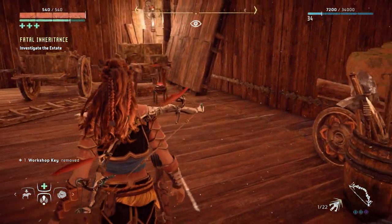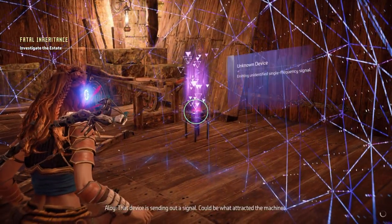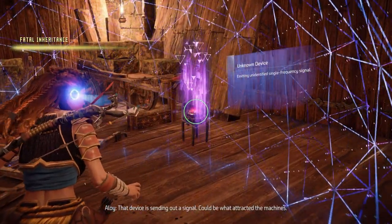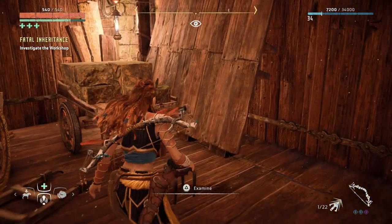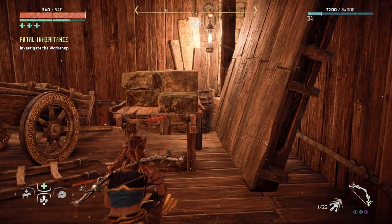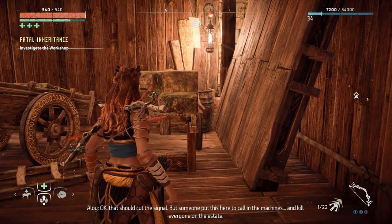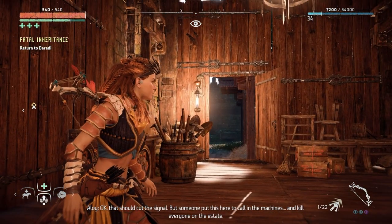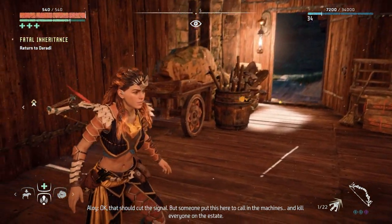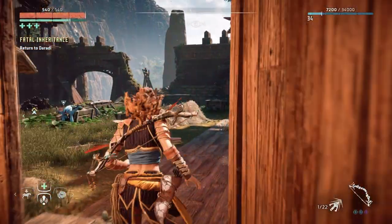I've been recommended from a couple of you in the comments. Anyway, what's this? That device is sending out a signal — could be what attracted the machines. What the hell? Okay, that should cut the signal. But someone put this here to call on the machines and kill everyone on the estate. That's weird. I wonder who did that.